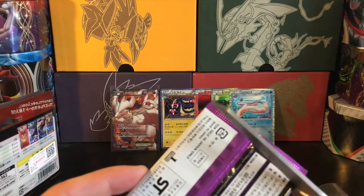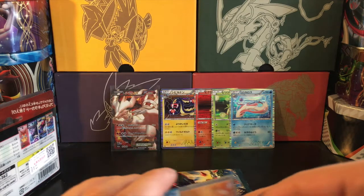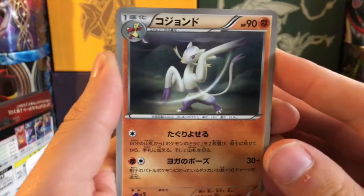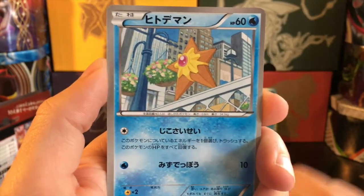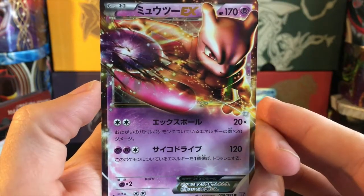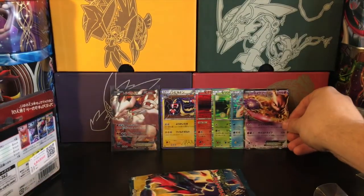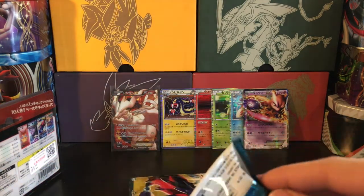If you guys ever need a reason to collect Japanese cards, this is it. Now on to the pack of psycho drive - Mewtwo EX and Mewtwo EX full art would be the card you'd want to pull out of this, and I actually don't have a Japanese Mewtwo EX full art so that would be pretty sweet. We got a Mienshao, Timburr, Nuzleaf, Staryu - and there we go, not the full art version of course, but even so, Mewtwo EX! Wow. Five packs in and five out of five have given us holo cards - that's insane. This is such a good opening.